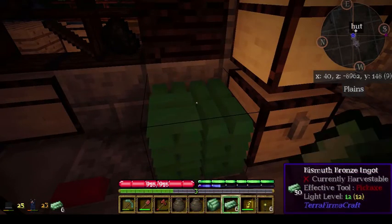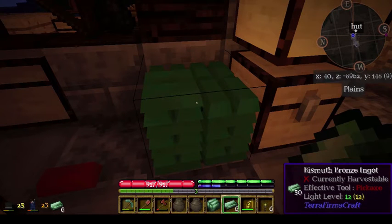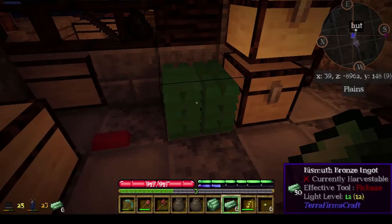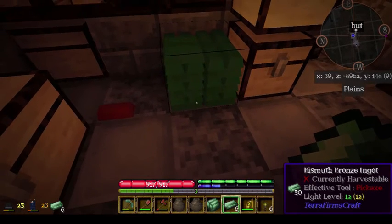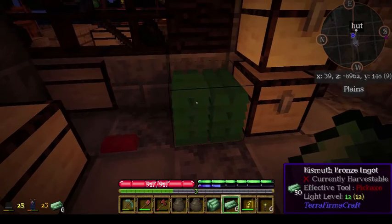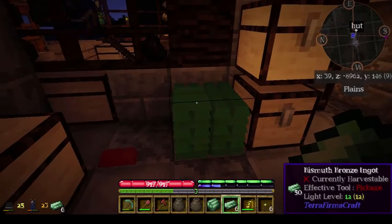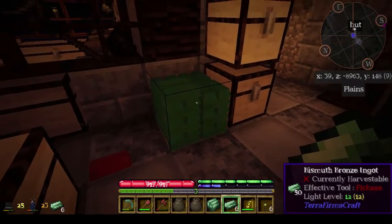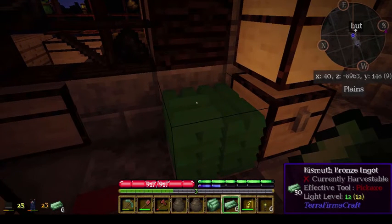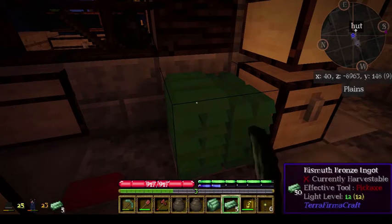And so we have a whole bunch of bismuth bronze. Each layer is eight ingots — 48, so 50 ingots in this pile. We actually only need 32 in order to make a bloomery.